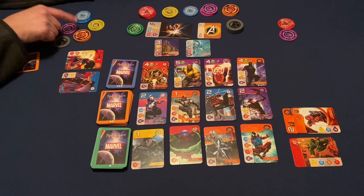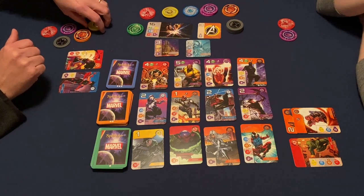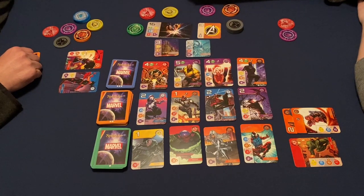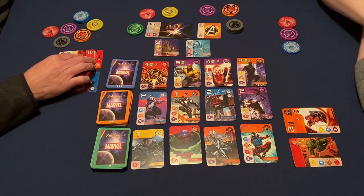Let's see — two, four, six, seven. I'm at my max of ten. Purple, blue, and do another red. So now I will complete Ghost Rider — that's going to take two yellow, four blue, three plus one, and a purple.